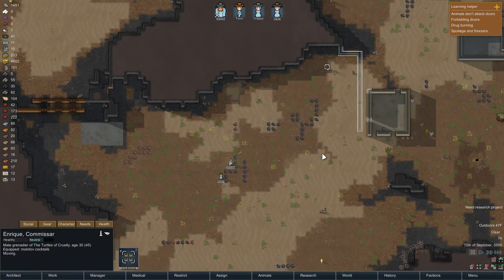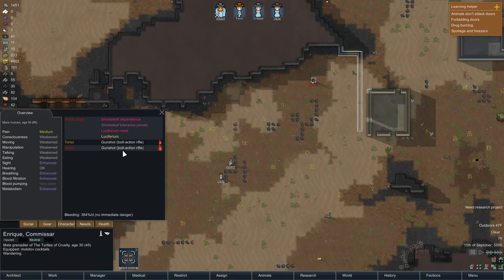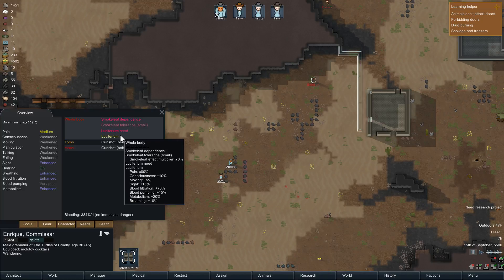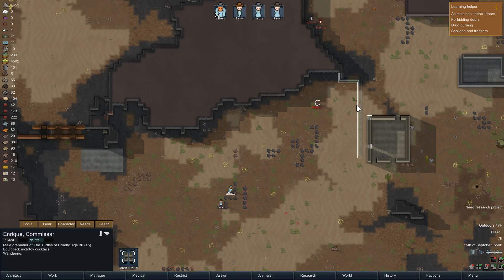Enrique! Hopefully we can shoot you - snipe him! Good shot! A gunshot right through the heart! He's also got a Smokeleaf Dependence and Luciferium. Whatever that is. So we got a heart shot right immediately - that's amazing. He's immediately trying to run away. Come on, get another shot on him.